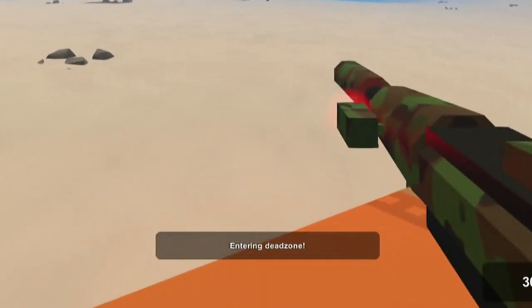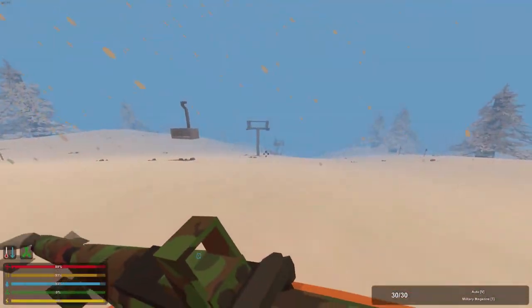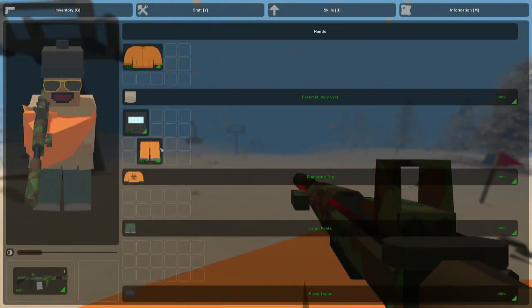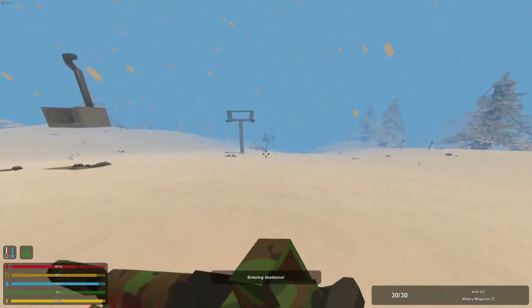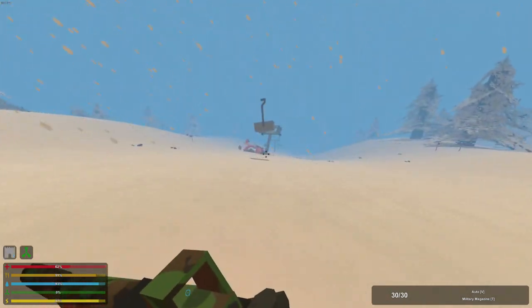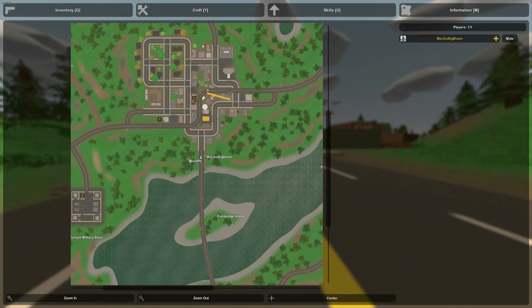There is also a dead zone node added, which currently is only in the Yukon map. Once you're within the radius of this node, you begin taking sickness damage, as if it's radiation. If you are wearing the biohazard suit, you are completely protected from that damage. People who create custom maps can also put this on their own maps. Additionally, when accessing the map, you can press a button to center it on your character's location.